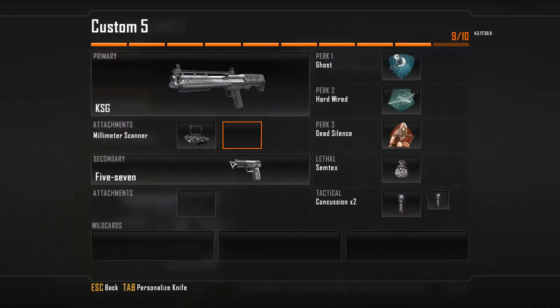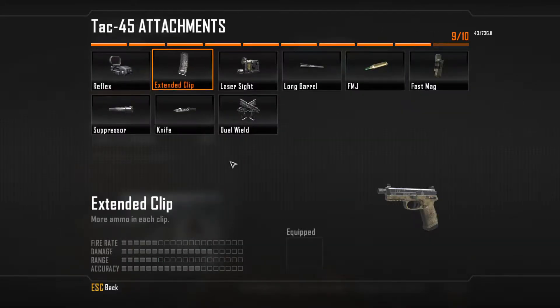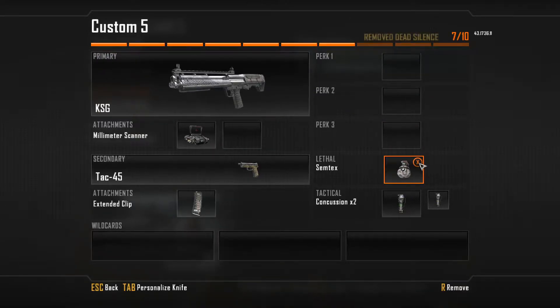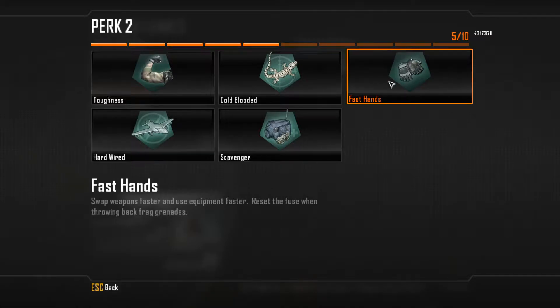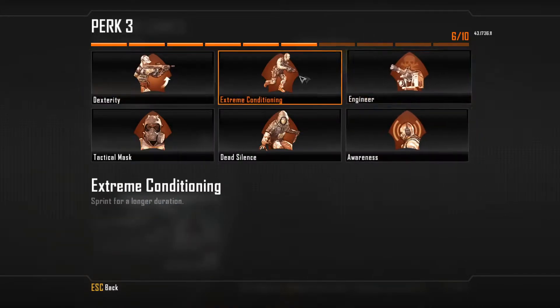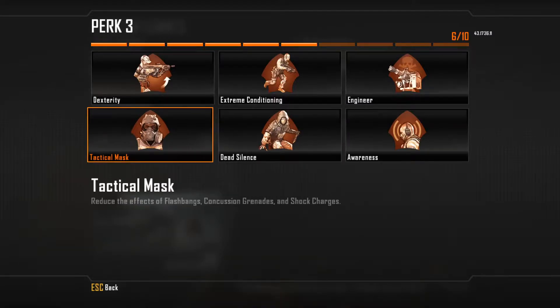The secondary is ATAC 45 with a standard clip. Perk 1 is Hardline. Perk 2 is Toughness. And Perk 3 is Awareness.